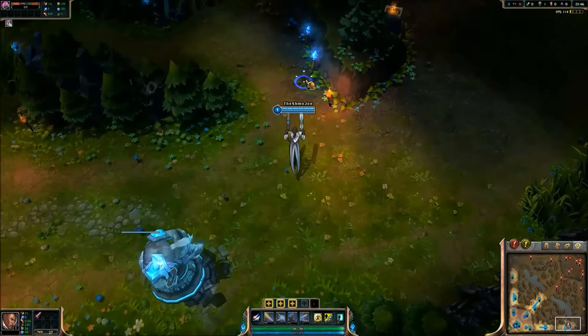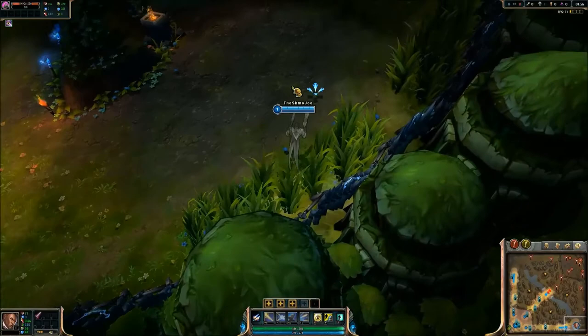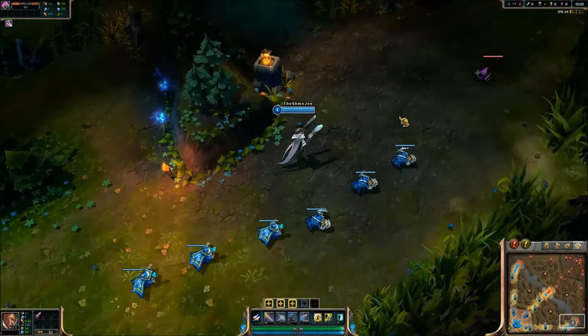Lucian is an invaluable asset versus a team full of slows. If they have a Nasus or Sejuani, you will find Lucian's dash to be a great counter to what would completely shut down any other AD carry. With Lucian, always save your dash to get away. If played correctly, I believe he is an unstoppable force on the Rift and has great potential.